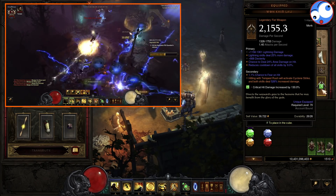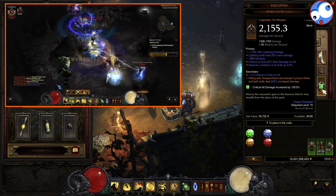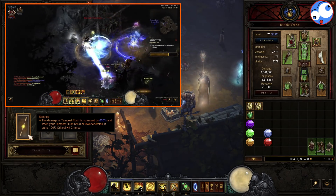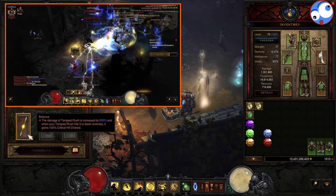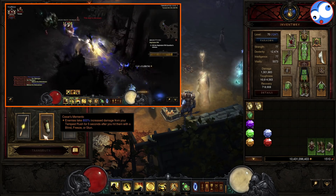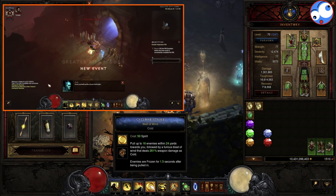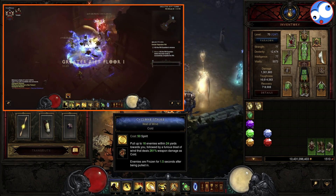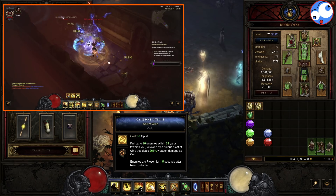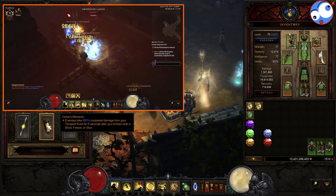Now importantly, we're also going to take the new 1 Kim Lao — this has got an increase to Tempest Rush damage and also Cyclone Strike. What happens is that when we hit with Tempest Rush, we activate Cyclone Strike automatically; both skills get a multiplier up to 600%, and that hits really, really hard. That's because we've got a Balance in the cube which buffs Tempest Rush by 600%, and if we hit 3 or fewer enemies, we gain 100% critical hit chance — a massive damage increase, particularly good for single target and Rift Guardians. We're also going to take Seize's Memento — 800% damage on Tempest Rush whenever we blind, freeze, or stun an enemy. We're going to automatically freeze enemies because we're taking Cyclone Strike with the Wall of Wind rune. If you don't take this rune it doesn't automatically freeze things, so this is how we proc the damage. You can probably see: 20,000% on the set, 600% on 1 Kim Lao, 600% on Balance, 800% on Seize's Memento — it's no wonder this thing absolutely dumps out damage.